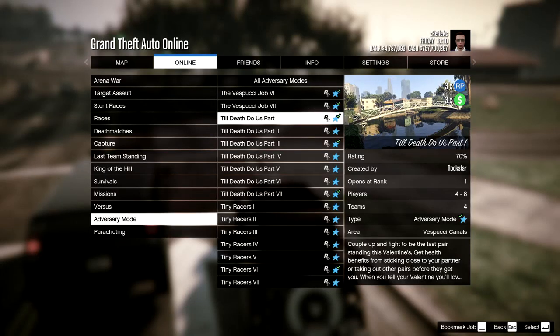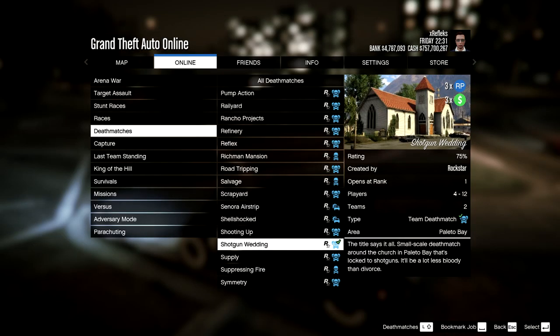This week's bonuses: triple money and RP on Till Death to Us Part adversary mode, including the bunker and missile variants, and the Shotgun Wedding deathmatch.